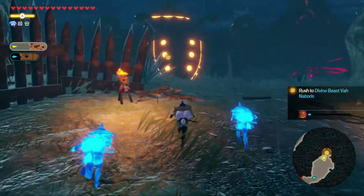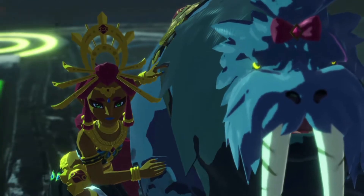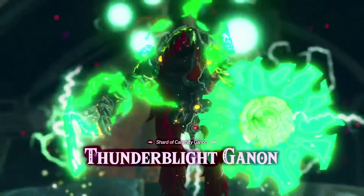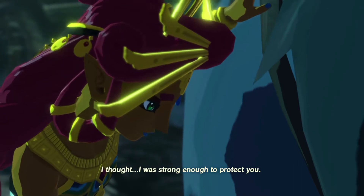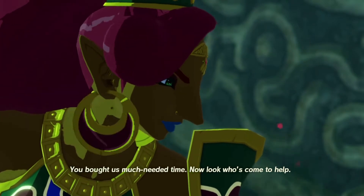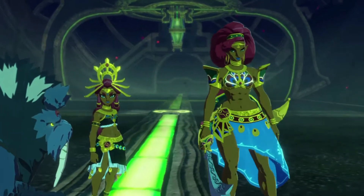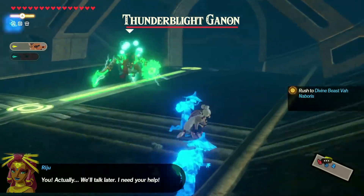We have to go right to the divine beast Vah Naboris. I'm about to enter to save Urbosa. A vile creature — how is it moving like that? 'I thought I was strong enough to protect you.' 'Listen — you bought us much-needed time. Now look who's come to help.' Okay, so we are fighting Thunderblight Ganon again, from Breath of the Wild!